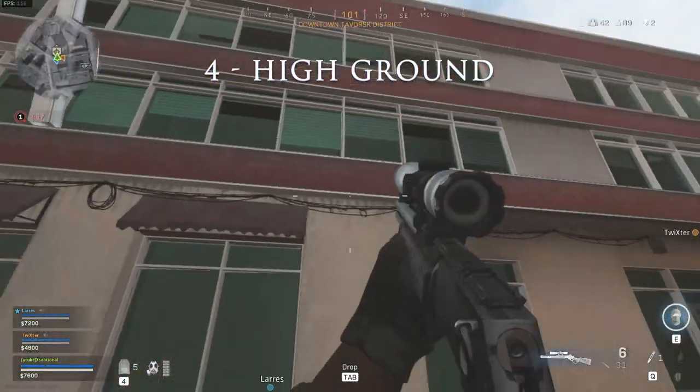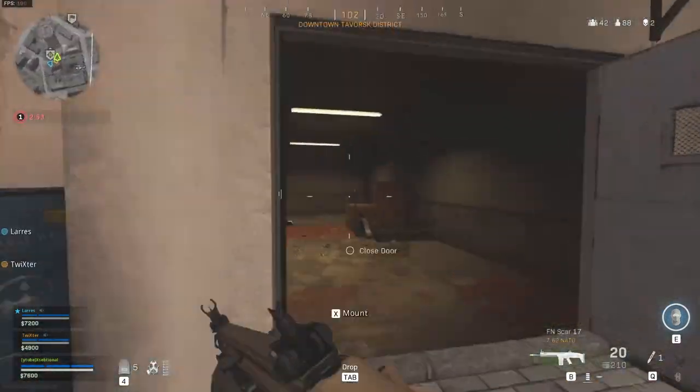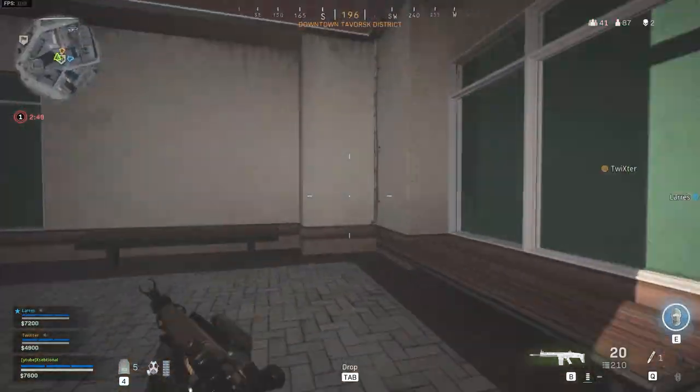High ground. For most experienced gamers, common knowledge. Having the high ground will make every teamfight easier and you will succeed more, especially when you can just parachute off the roof if you really need to.